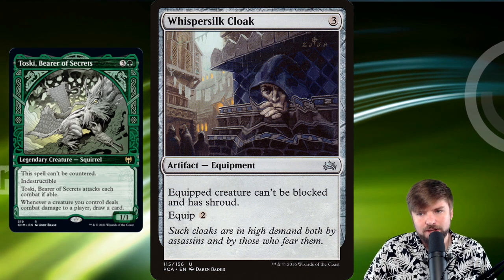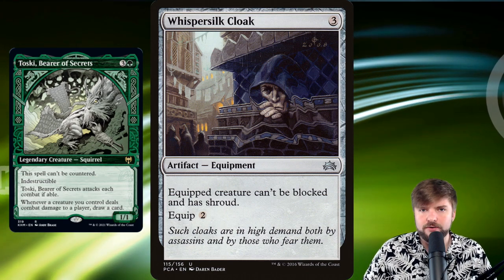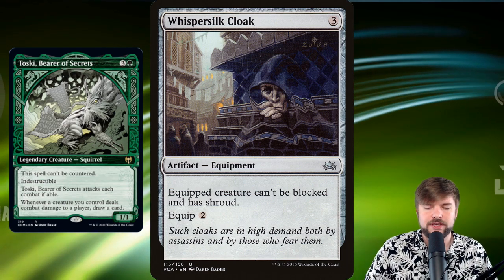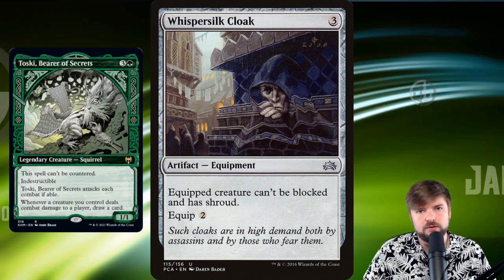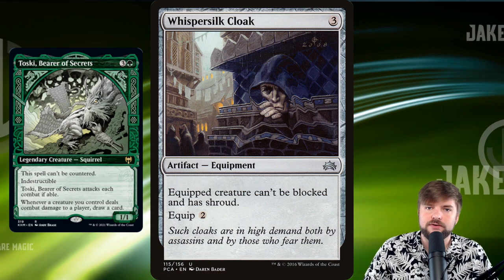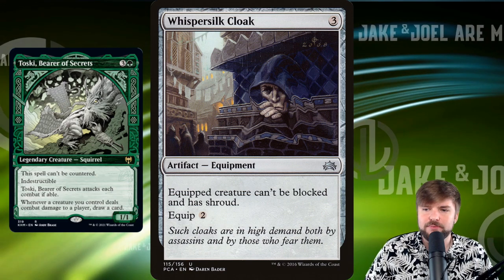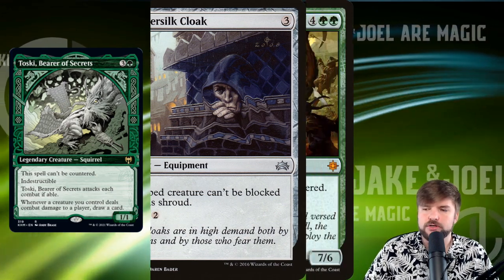Whispersilk Cloak keeps Toski from being blocked — that's pretty excellent. It also has Shroud, which counts for us, so make sure you suit up Toski as much as you want before you attach Whispersilk Cloak, otherwise you'll have to unequip and re-equip it. It is not Hexproof if you're not familiar, but that ability to make it unblockable is huge in a Voltron deck.